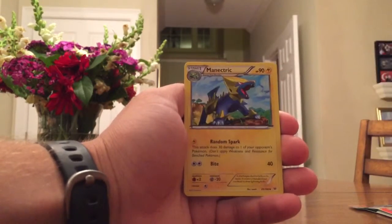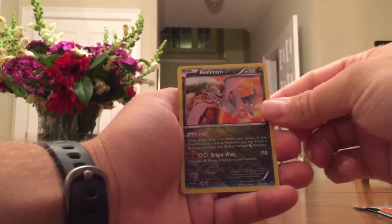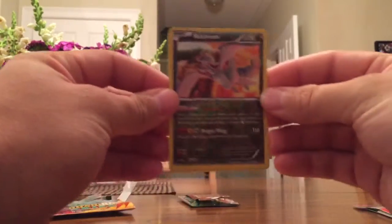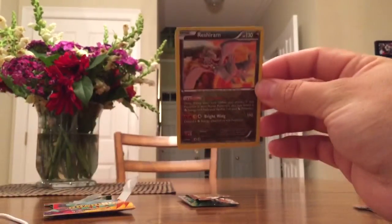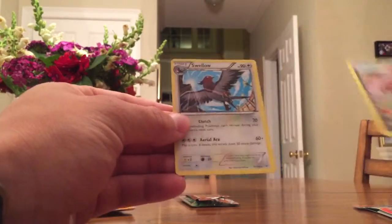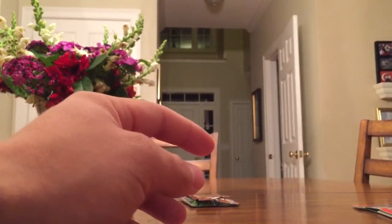Now we got a Manectric. Very cool. Mushroom — this is our reverse holo. So that's a reverse rare, that's awesome. I hope you guys can see that pretty well. And our rare is a non-holo Swellow. So a decent start. At least we got that reverse rare. And Mushroom, that's such an awesome card.